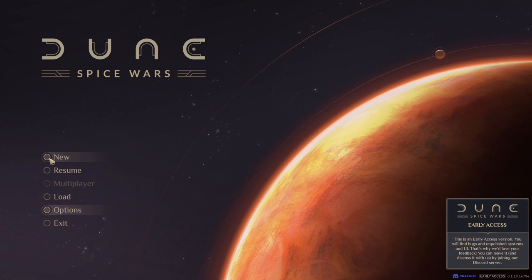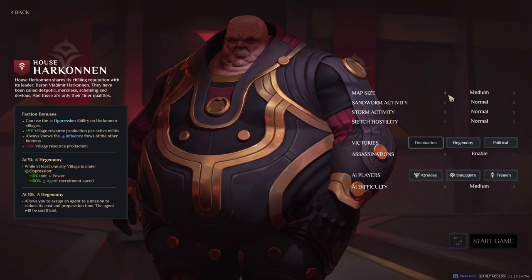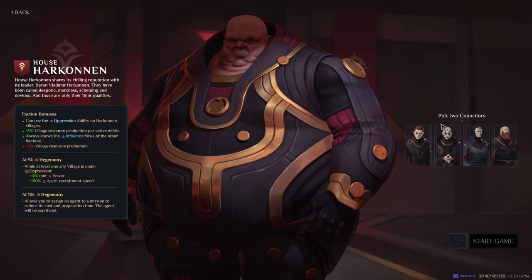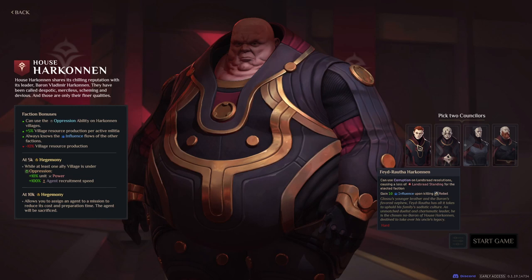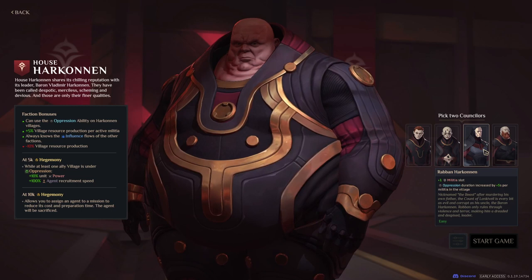Let's have a little look at the game. I'm going to play as House Harkonnen, just because I always play as Harkonnen in any Dune game. I think I just like being the bad guy. We're going to play on the smallest map and leave the other settings the same. I have only played about an hour of this prior to today, so we're still very much doing first impressions. We can pick two counselors — they all have their own little special buffs.